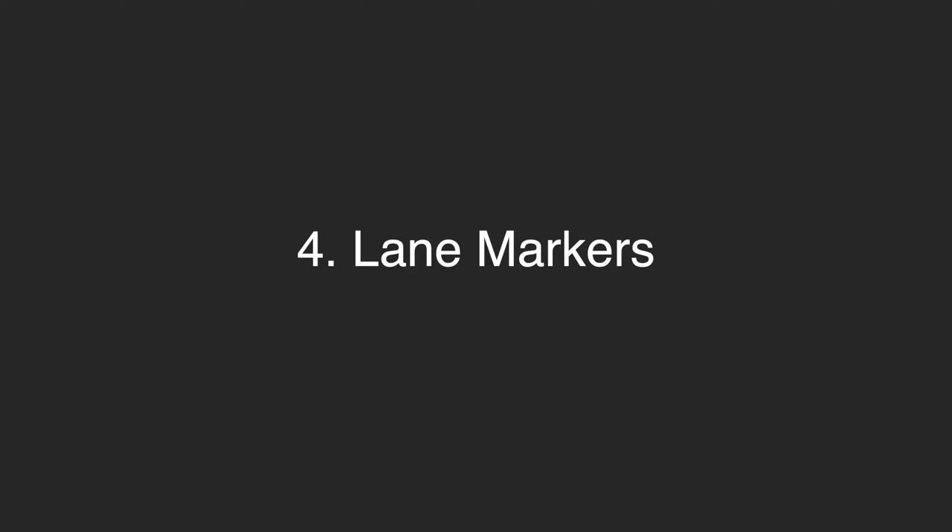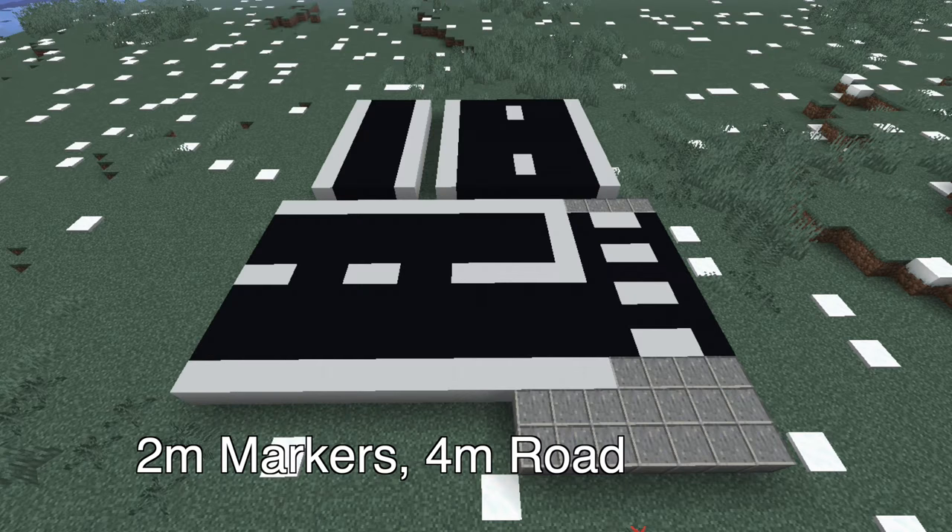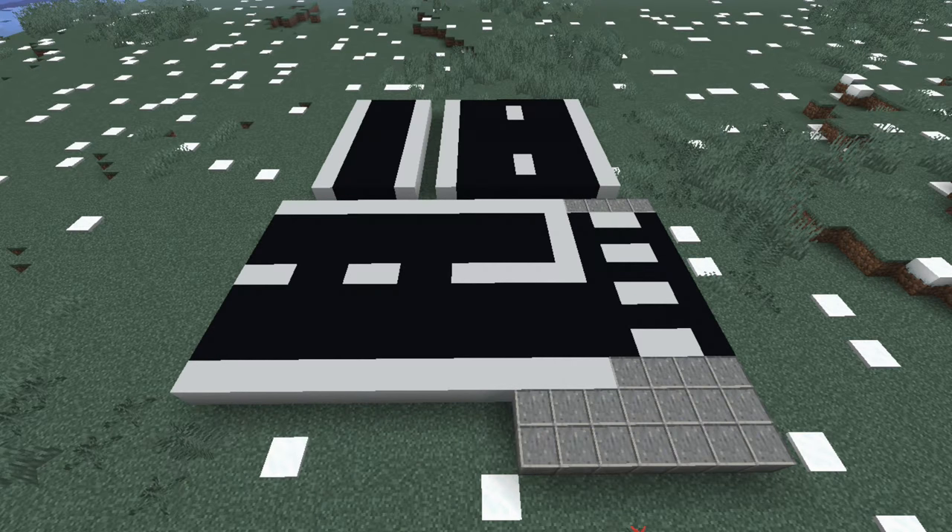Number 4: Lane markers. There are several categories for this one, so let's go through them one by one. For a single one-lane road, have 2 solid white lines on the sides. For a 2-lane one-way road, solid lines on the sides and white strips on the centre. Though there are no strict rules regarding the spacing of the lane strips, the centre is 2 meters of markers followed by 4 meters of road. For a 2-lane 2-directional road, it is also the same thing.